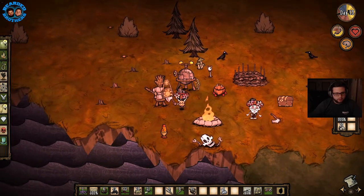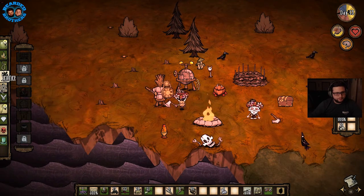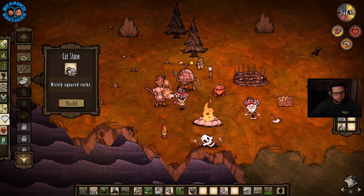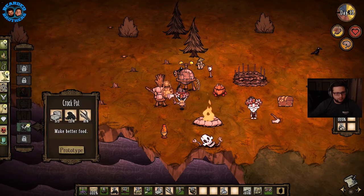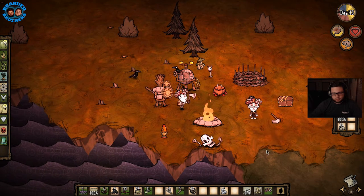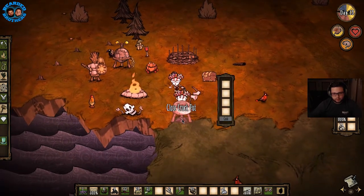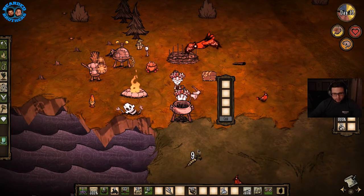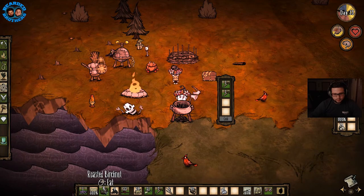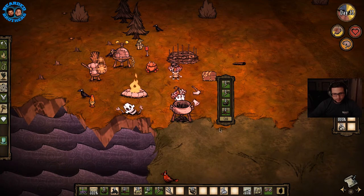I wanted to make a crock pot, and I need rocks. One, two, three. And now I can make a crock pot. What do we want to cook? Maybe down here? Open the crock pot. Let's put two carrots, a birch nut, and some berries in the crock pot and see what happens.